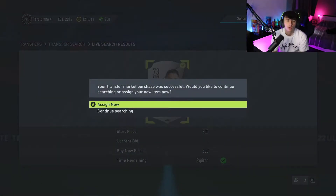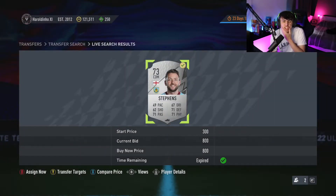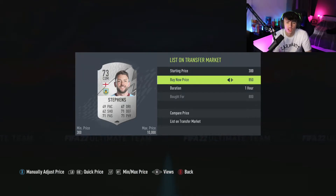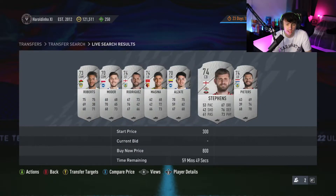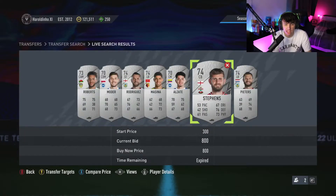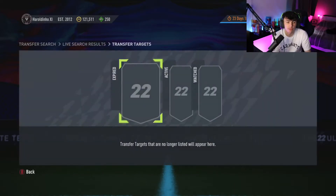Moving on to the next filter — I've just picked up this Stephens here. Basically, this is just silver Premier League players that are rare. I do rare because there's a little bit more price in them and they don't pop up as often as some of the others. If you can pick them up for 800 and flip them for 900, it's already a nice 100-coin profit.